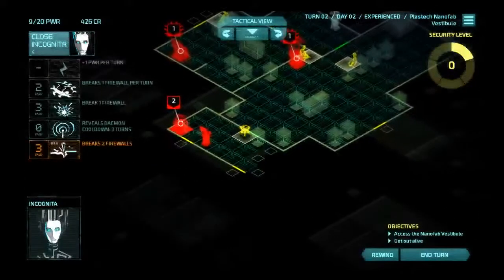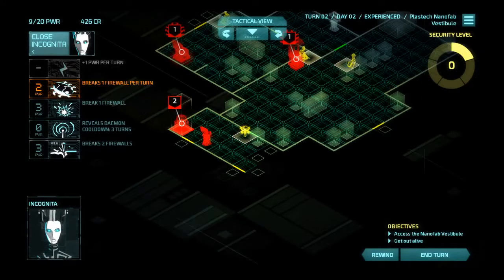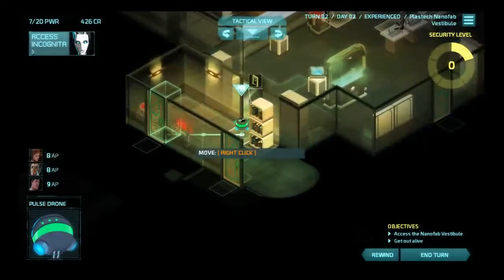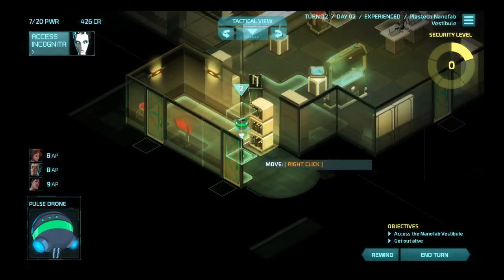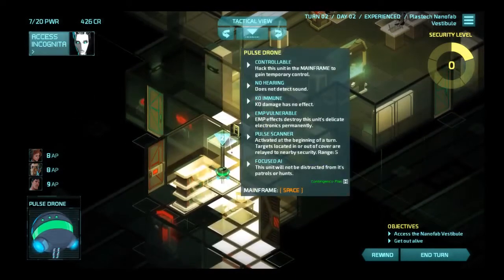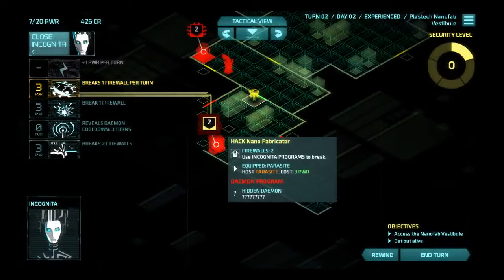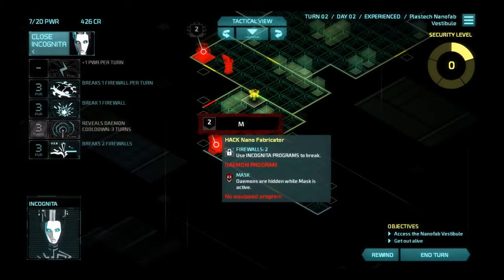Hello. Lovely day to be a drone, isn't it? Parasite is still cheaper than this, so I will use it. There are two doors again — oh well. Close the door, because drones have more manners than I do. Hello, lovely day to be a drone. Ooh, a daemon. I will sniff you out. Sniff.